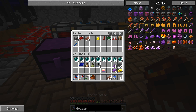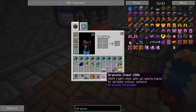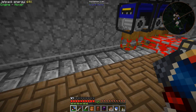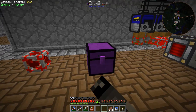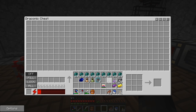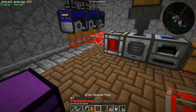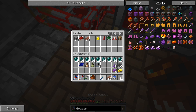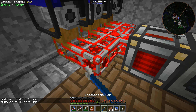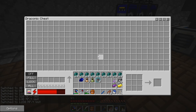Let's just go ahead and break the chest - broke that pipe, I was afraid of that. If we break that chest and set it back down, does it still have power? Yes, it retains its power, so that's awesome. Let's dump all the power in. I need to wrench that pipe otherwise it's going to be very limited with the amount of flow through it.